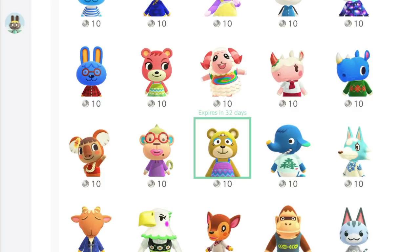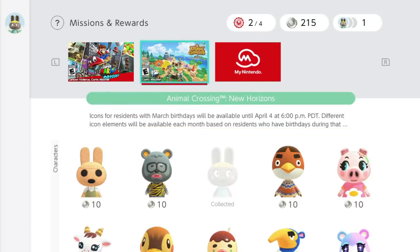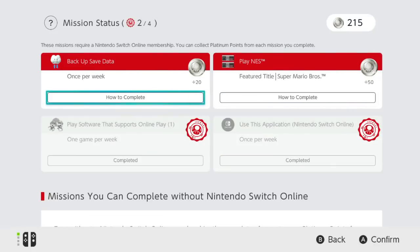I'm going to try to collect as many as I can. If you're curious about these points, you earn them in multiple different ways. If you come up to the top and click on the Missions section, you can see all the different missions you can complete to earn more Platinum Points — and those are what you use to get the icons. I have two more things I can complete, and I think you can do them every week.